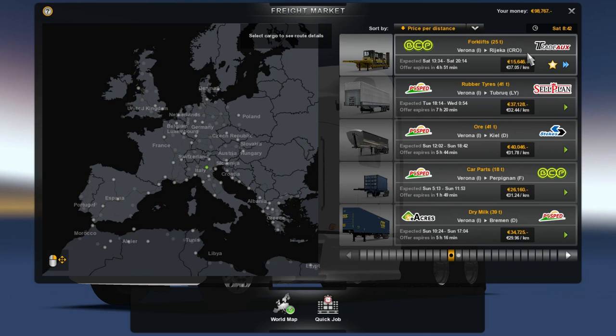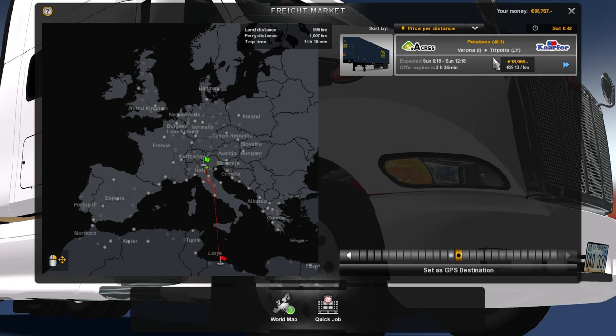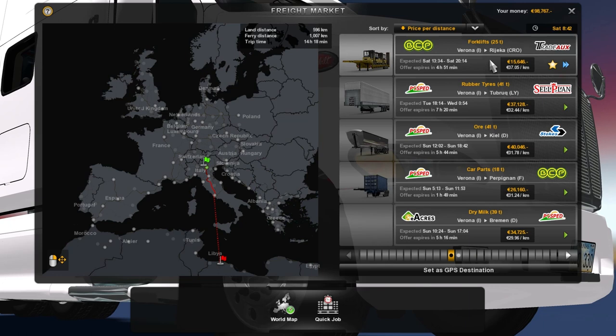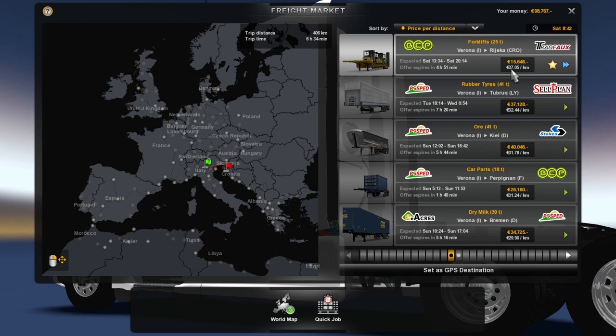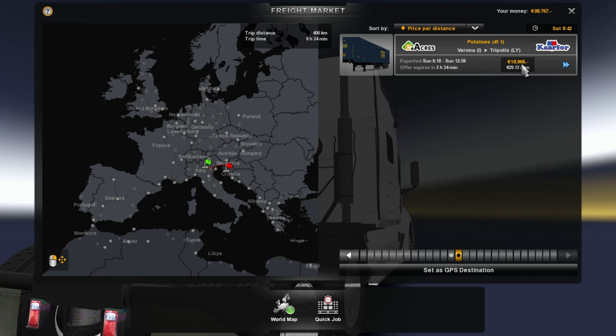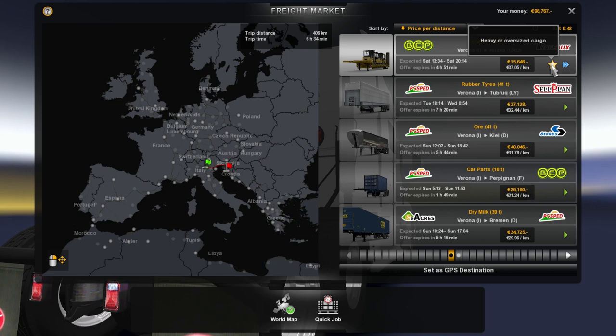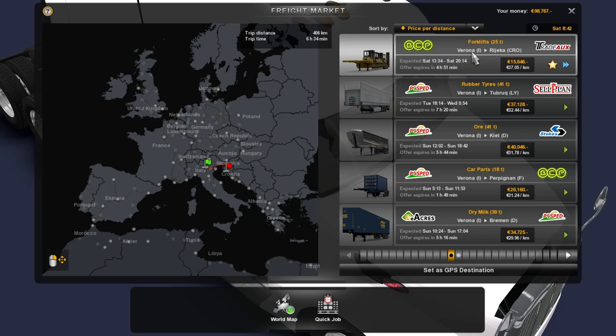There we go — that's pretty good, there's one at least. We got forklifts. Honestly, I think it's going to be the forklifts. I'm going to get 37 per kilometer, which is a lot better than 29. I'm also going to end up getting about 15,000. This one here has an important delivery flag, but so does this one — and this one also has heavy or oversized cargo, so I'll get extra XP. I think I'm close to ranking up, so that'll be good. We're going to take the forklifts.